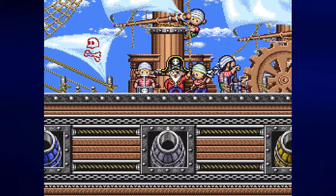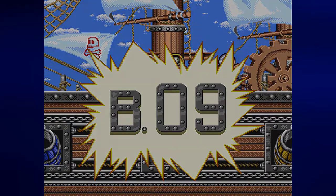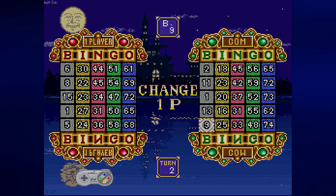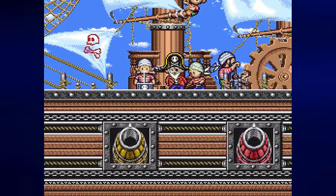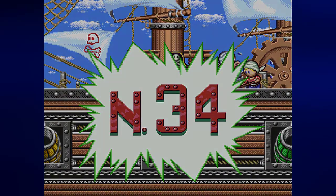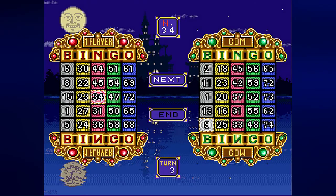You have control over which letter you pick, but not the number. B9 — who had B9? It was the computer. So if I wanted, I could just pick the blue cannon — there we go. I love how the cannonball matches the cannon it comes out of. O34 — I got O34.